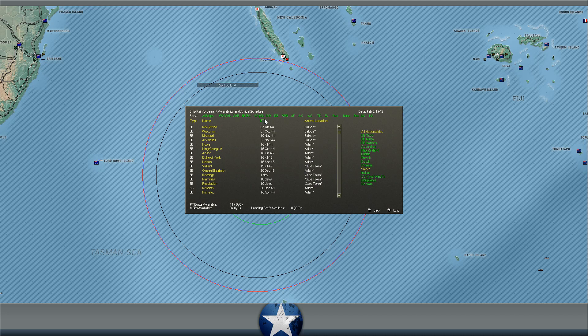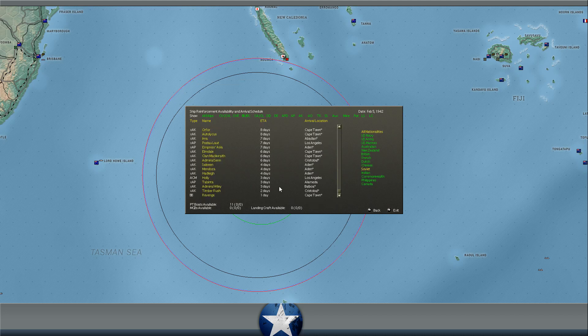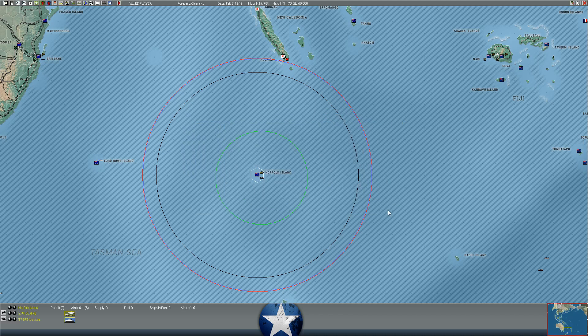Looking at ship availability: the Battleship Revenge is arriving at Cape Town tomorrow. The cargo ship Timber Rush is arriving in two days. In three days we get some cargo ships or troop transports. In four to seven days, more cargo ships. In about ten days we start getting some more battleships.